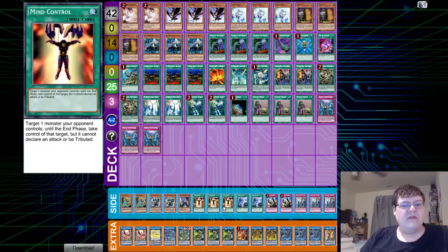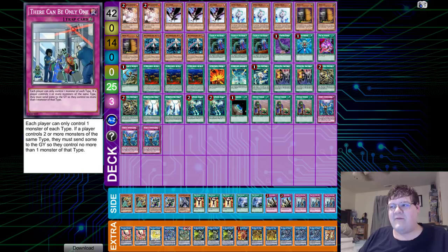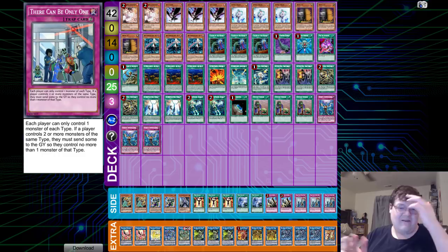Side deck: two copies of Lancelot, two copies of Prank-Kids Rocksies, one Ghost Belle, triple Mind Control, two Twin Twisters, two Solemn Judgment, and triple copies of There Can Only Be One. The OCG is a much different place — well, not really. Their format is literally Salamangreat and Sky Striker. Sky Striker is a former shell of itself, and they just have more stuff to deal with in the long run with exclusives and things like that. That's Sky Striker.